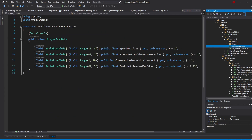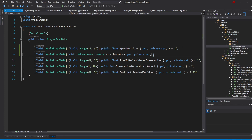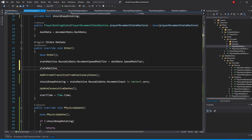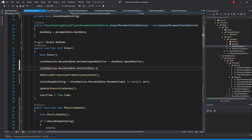In here, after our speed modifier, add a new field: SerializeField public property of type PlayerRotationData named rotationData, with a private set. When that's done, go back to the PlayerDashingState script. In the Enter method, type in StateMachine.ReusableData.RotationData equals dashData.RotationData.